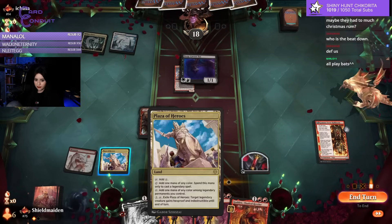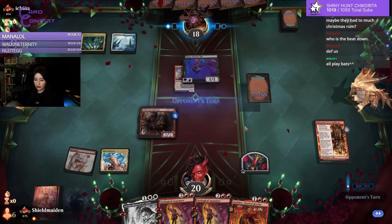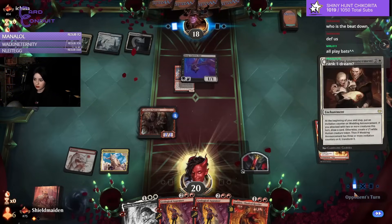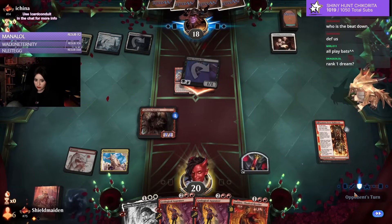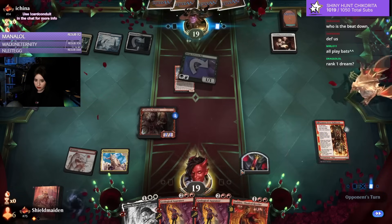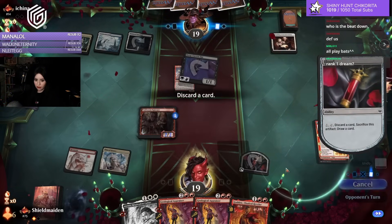I'll probably have to look for a land — might have to discard this. I got a Riven Appraiser here. I'm gonna just set this Godric up as fast as I can.